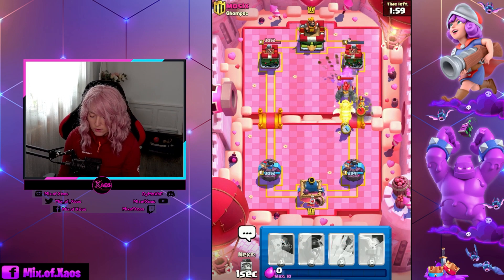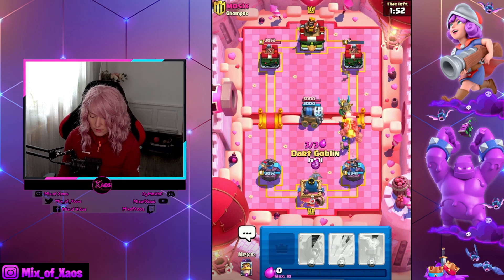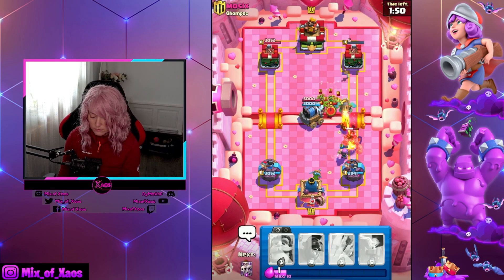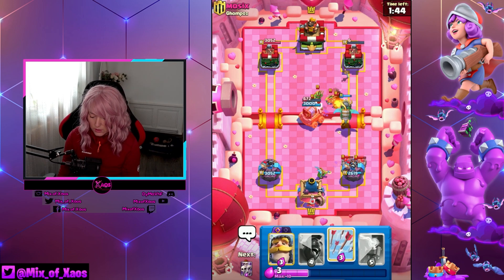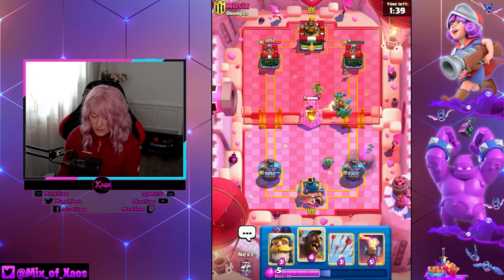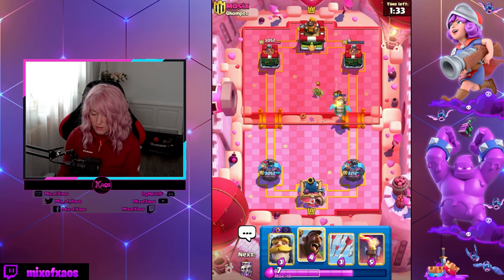We'll try to get this out as soon as we can. We don't have three Elixir though. I think he's getting this — we gotta leave him, let him be. Oh, he arrowed the Dark Goblin. That's pretty solid. He doesn't have the arrow anymore. Hog Rider — let's go! His body is prepped. Am I ready to defend this? I think I am.